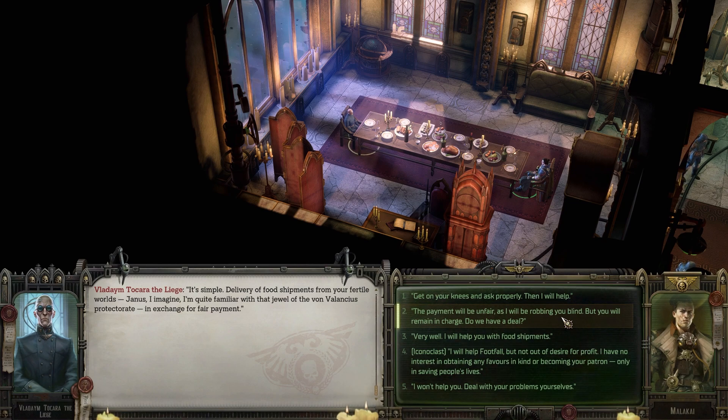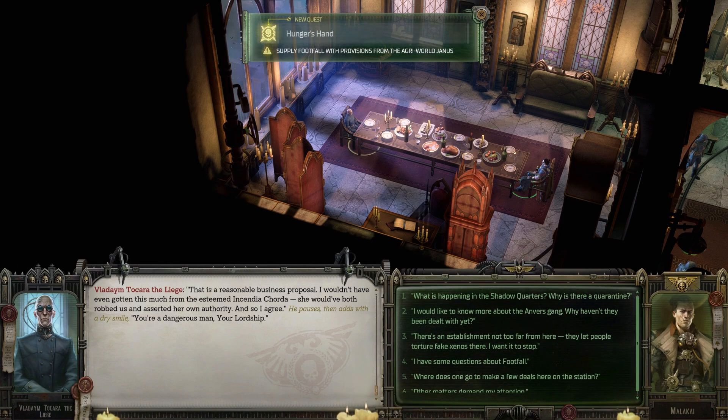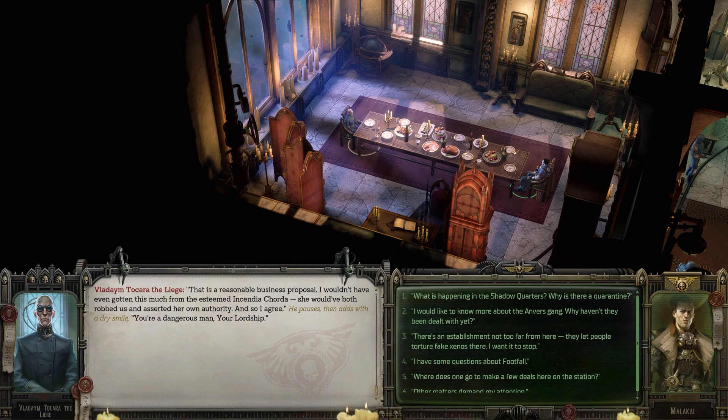"The payment will be unfair — I'll be robbing you blind, but you will remain in charge. Do we have a deal?" "That is a reasonable business proposal. I wouldn't have even gotten this much from the esteemed Incindia Chorda — she would have robbed us and asserted her own authority. And so I agree." He pauses and adds with a dry smile: "You're a dangerous man, your lordship." Interestingly, it says Chorda said she would assert her own authority — we didn't have that option.